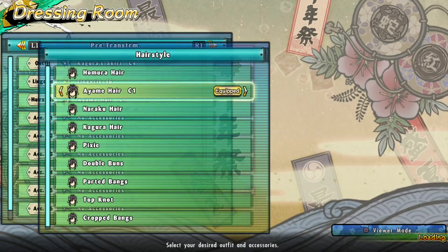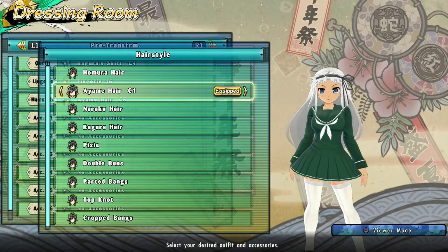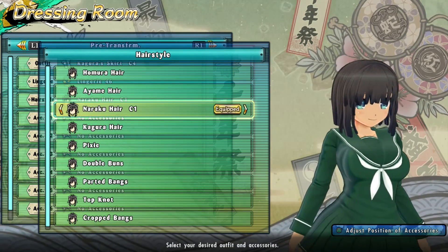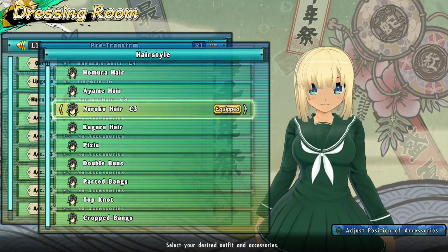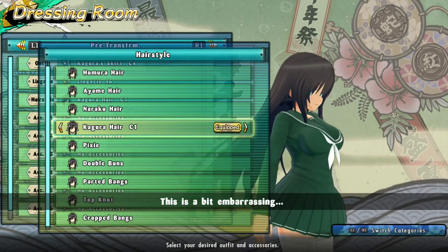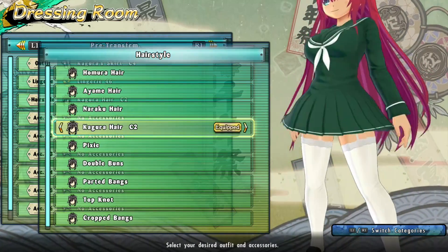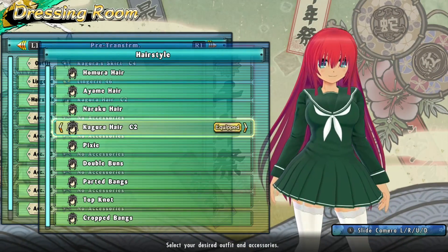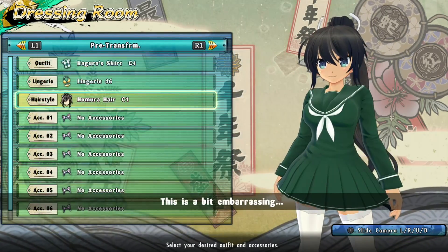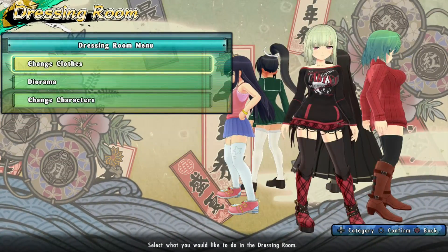You do get Ayame's hair when you buy Ayame, and any character can wear it. Naraku's hair is here too, so you can give every girl this awesome short hairdo, which I'm a hundred percent down for. And Kagura's crazy long hair as well — if I want to make crimson Hamura I can give her this and it looks actually perfect.